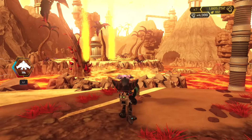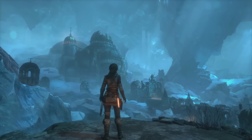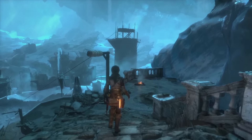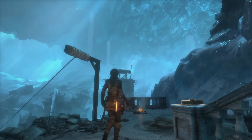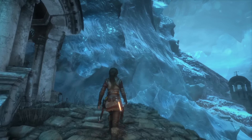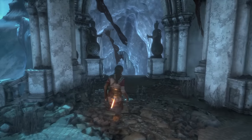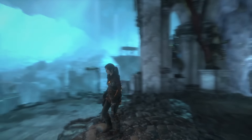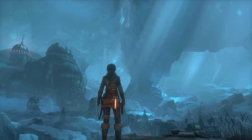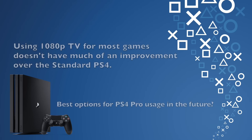The biggest difference I've noticed on a 1080p display is Tomb Raider. It has graphic options where you can select 1080p at 30 frames, 1080p at 60 frames, or a downsampled 4K mode. The 1080p 60 frames per second option really shows off what the Pro can do — it's the best game to demonstrate the difference for 1080p users because the graphic options give the most drastic effect on actual gameplay that you can see on the TV.